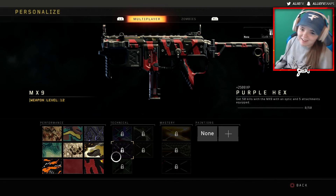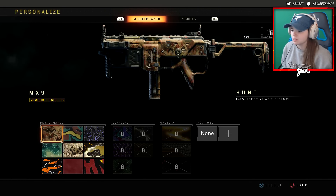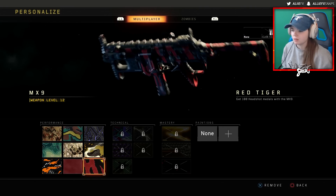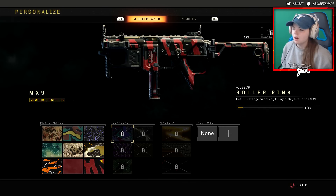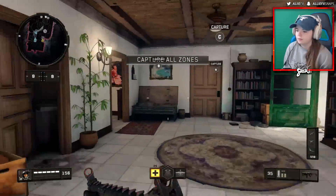I'm kind of nervous, I'm not going to lie. It's been a minute. But as you guys can see, the camos themselves before you get to the challenges look pretty good. My favorite is Bengal, and then I also really like the red tiger one — it's super clean. So we're going to be working on the MX-9 and be objective and see how it goes.